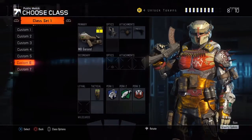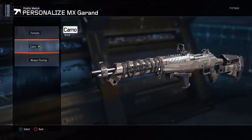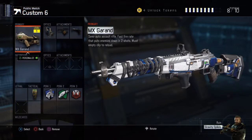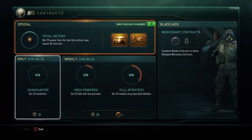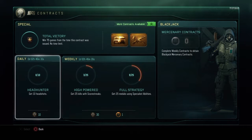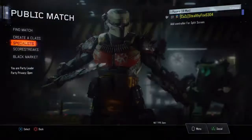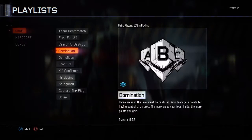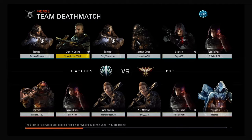Without further ado, today we're gonna be playing with the MX Garand — that's right, the MX Garand. Here it is without the camo; this is the only camo I have for it so I'll just put this on. It's a gun you can't unlock through new contracts, just a daily one — get 10, that is the easiest contract ever. I'm just going to do a Team Deathmatch because I am still at my grandma's and sadly I cannot do more than 15-minute episodes.